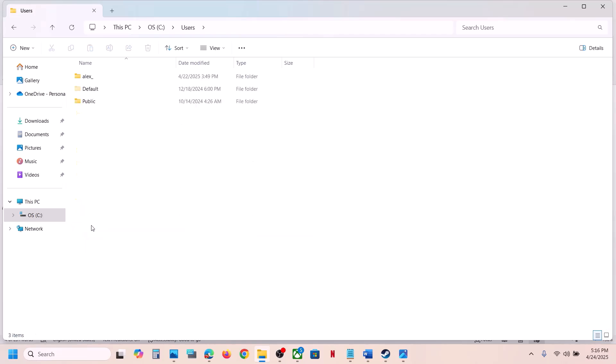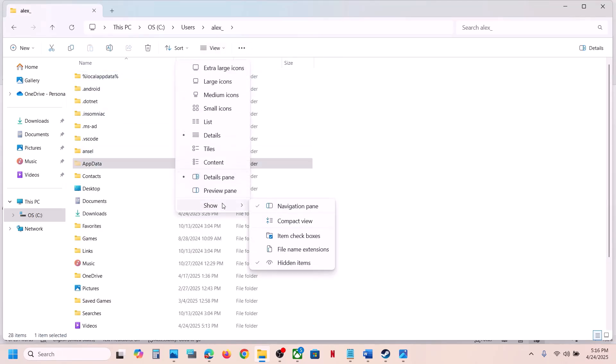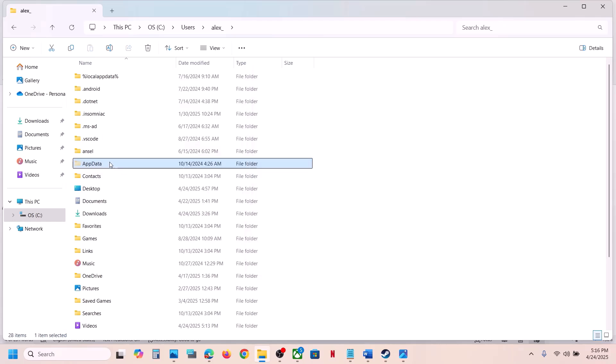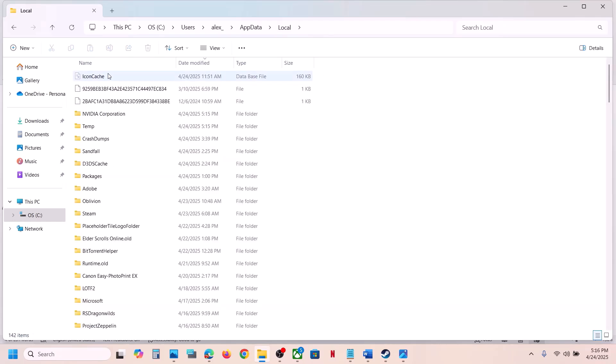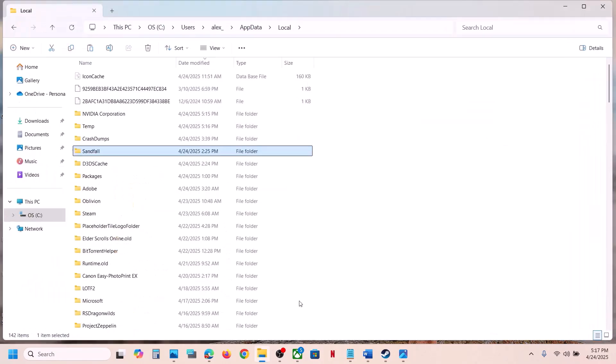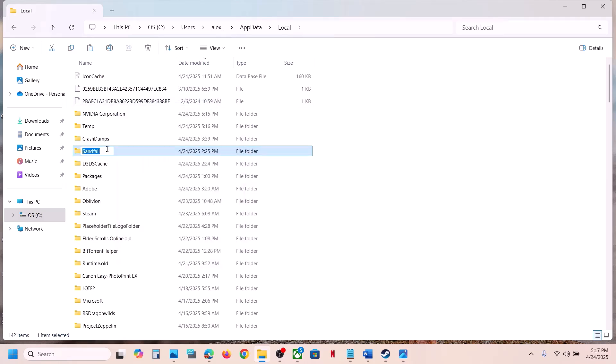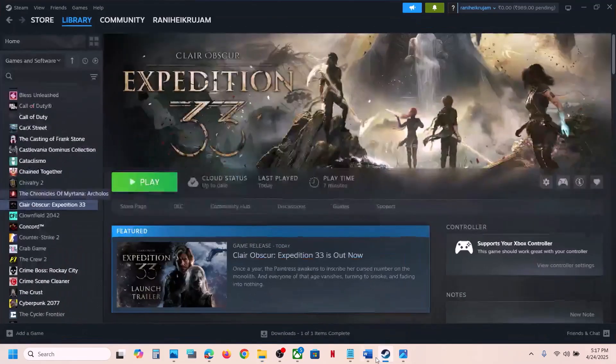Open your username folder, then open AppData. If you don't see AppData, click View, select Show, and put a check on Hidden items. Open the AppData folder, then open the Local folder, and find the Sandfall folder. Create a backup by copying this folder and pasting it to the Desktop. Once you have a backup, right-click the Sandfall folder and rename it. Then launch the game and check.